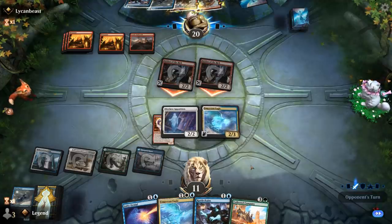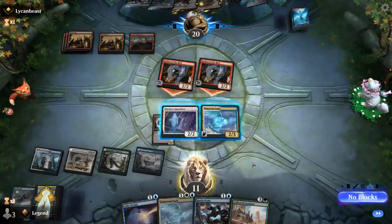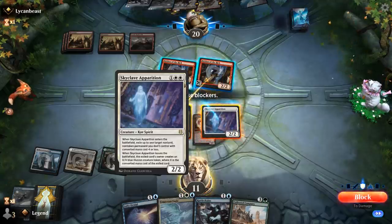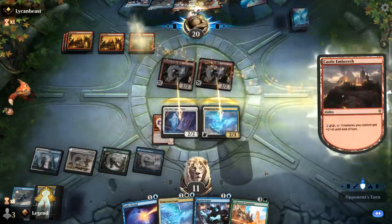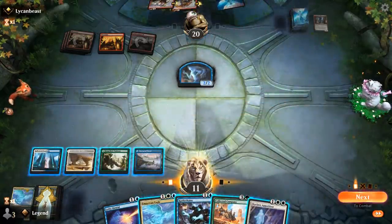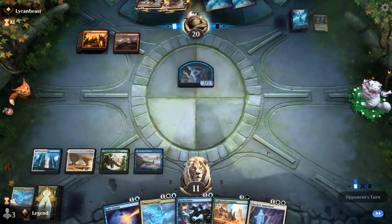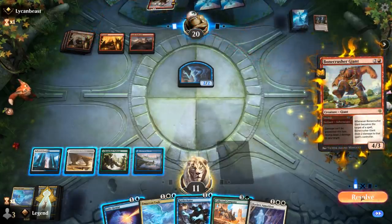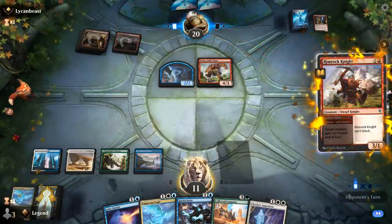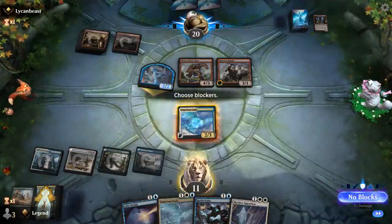Both Robbers attack and my opponent finds a Rattlechains — they could play Rattlechains and Shacklegeist and tap down one of my blockers but they didn't. I could just trade away Empyrean Eagle and Apparition if they decide to activate Castle, but if they activate Castle that's their entire turn gone and they don't get access to the exiled cards with Robber — so I think that's okay. Luckily no Embercleave — that's the card that would have punished us. We'll pass with Rattlechains, Denial, and Company at the ready.